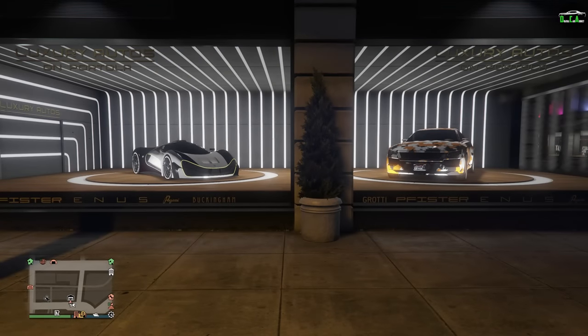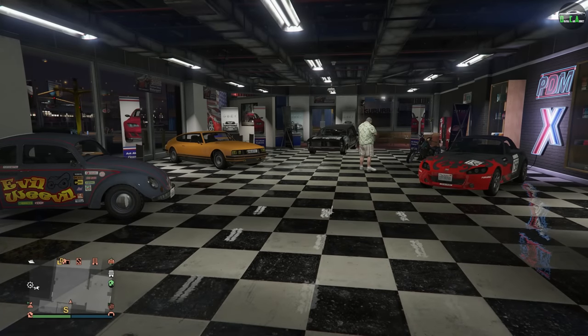In terms of dealership cars for this week, for luxury autos we have the Vigione and the Revolter. And for Simeons, we have the Weevil, the Pagali, the Lurcher, the Sanctus, and the RT3000 as well.